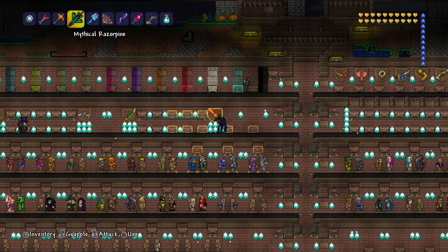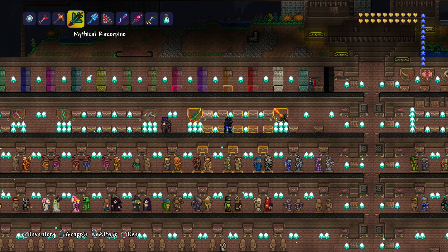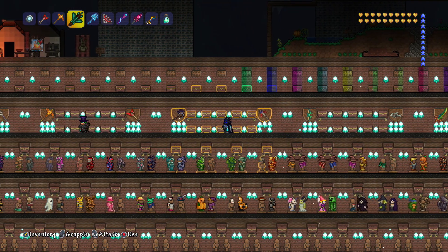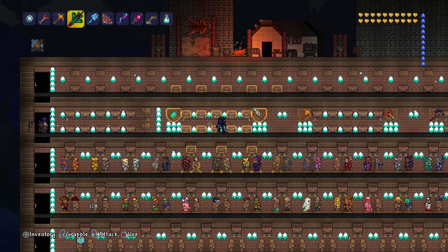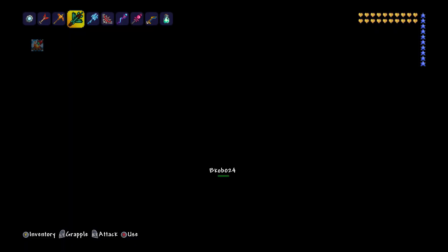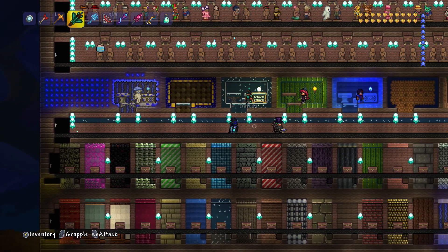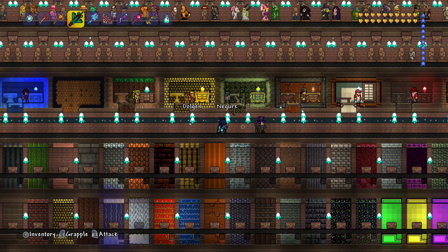There are signs up so you can see this section is all swords, and the next might be endgame weapons. Then you have machine guns and guns, bows, summoning items, all of the tools like pickaxes and axes, magic weapons, and a bunch of other things. At the end of each of these aisles there are actually teleporters that take you through the whole thing. You go through the teleporters to the row that you want — if you don't know which row it is, you can go look at what's on it and keep going to the next row.